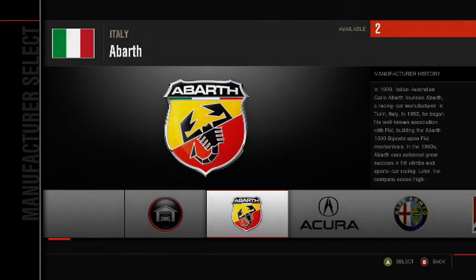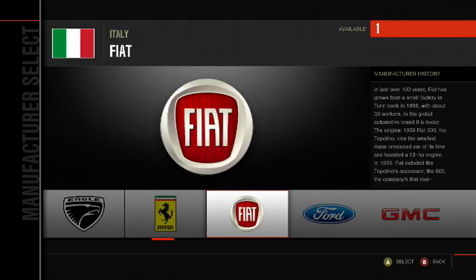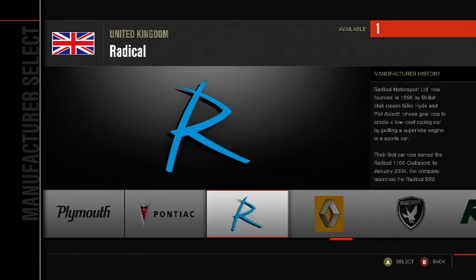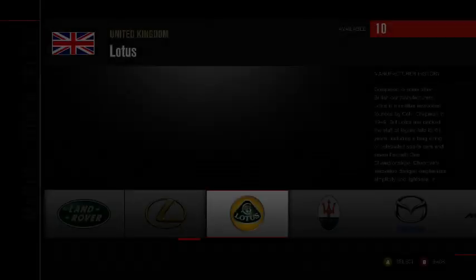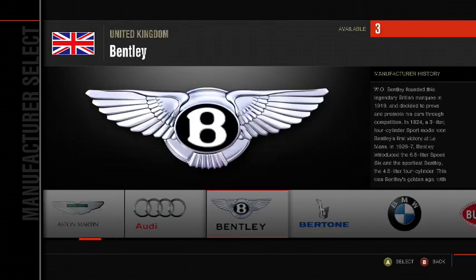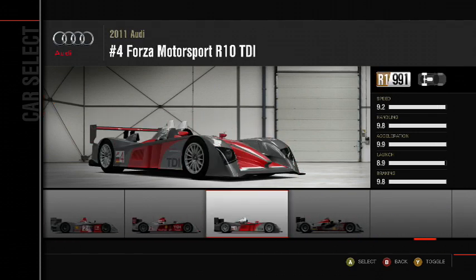Let's go ahead and start this. Let's pick a good car here — I want to pick a really fast one, I want to pick a prototype if there's a prototype here. I'm pretty sure there's got to be a prototype here. Pontiac doesn't really exist anymore and it's still in there. Oldsmobile's still in here. Lotus has a prototype — and I'm wrong, they don't have a prototype. Audi has a prototype, they've got to have a prototype. There we go, let's race this one.